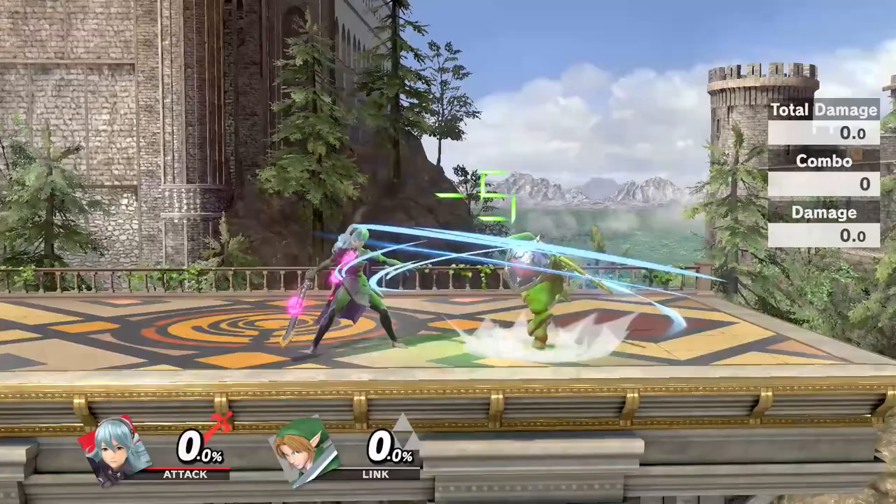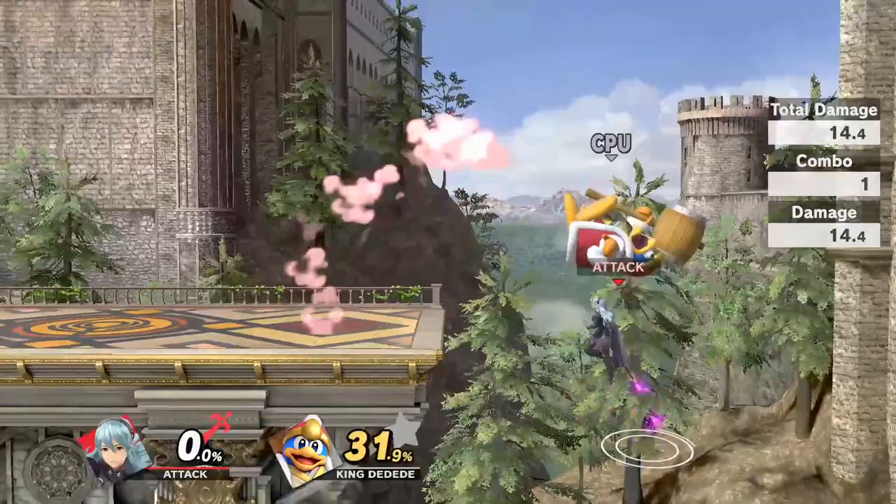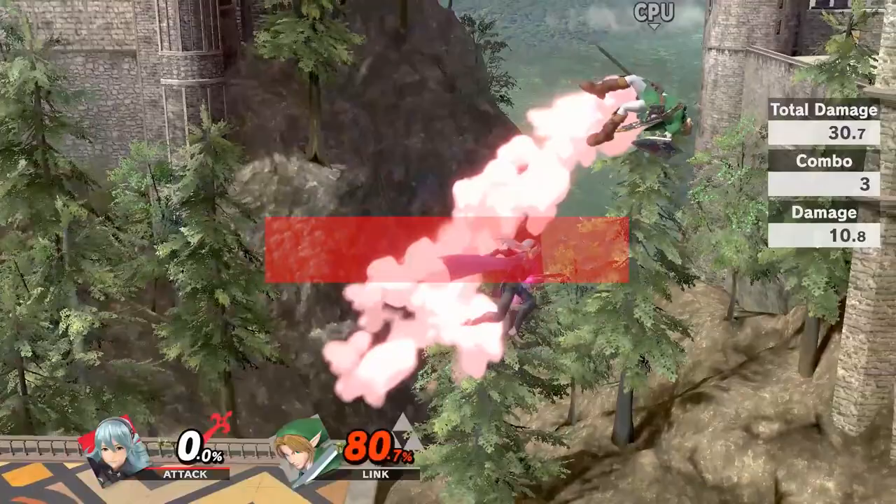Forward air is one of Khorin's best tools due to its ability to poke from a distance as well as start combos and strings. Forward air is negative 4, meaning it's always safe on shield except when parried. Forward air can combo into a dragon pin at low percents for the most damage, and can also combo into another forward air, nair, up air, or dash attack.